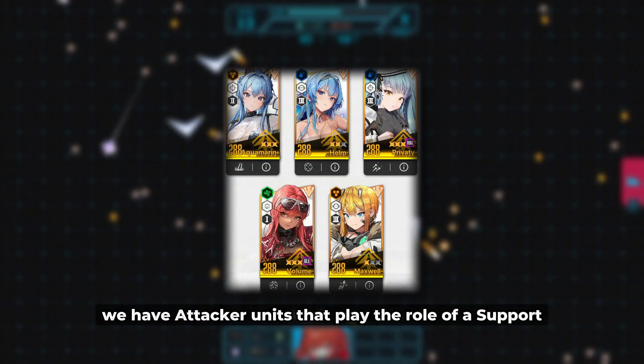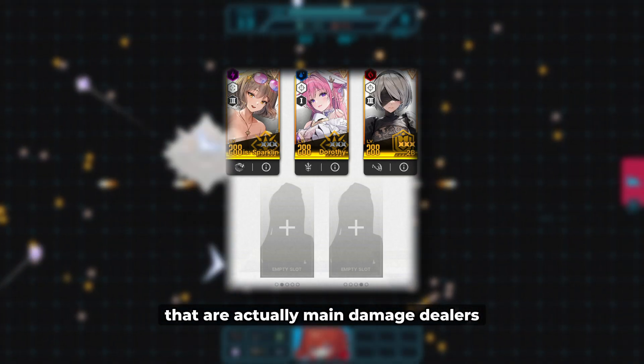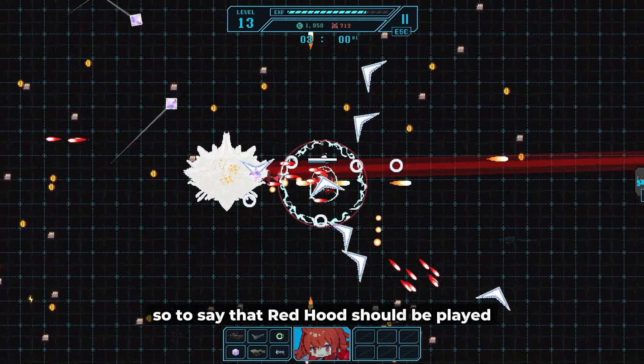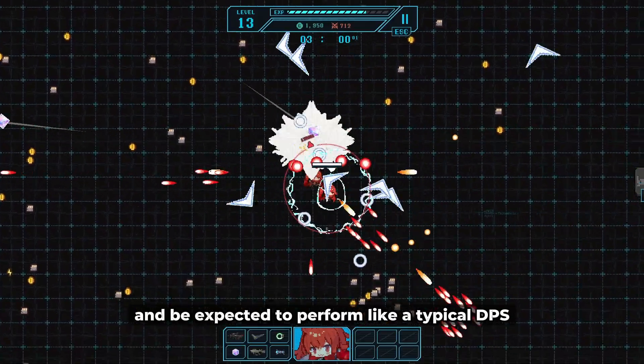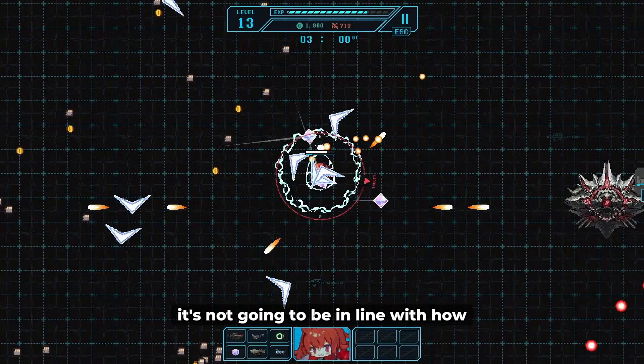We have attacker units that play the role of a support, and we also have defender and support units that are actually main damage dealers. So to say that Red Hood should be played and expected to perform like a typical DPS just because she is an attacker is not going to be in line with how her kit is designed.